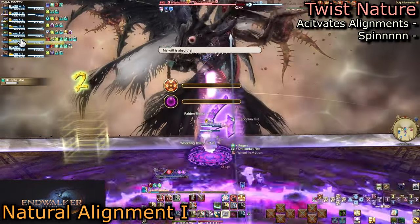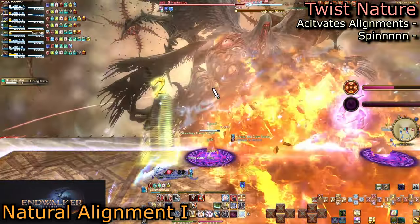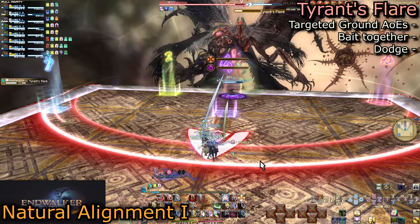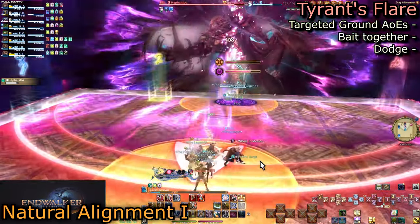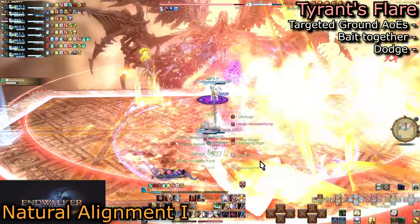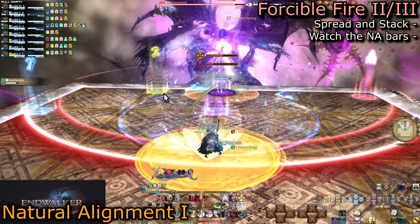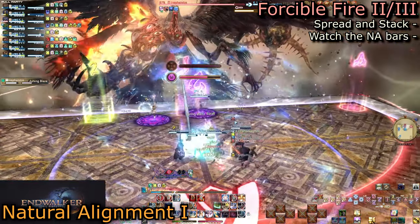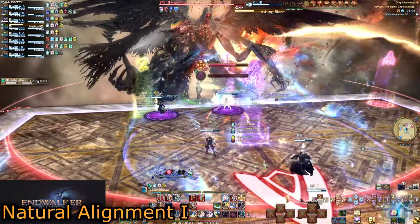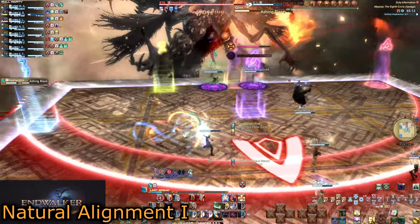Everyone else stacks up at the edge of the boss's hitbox. Watch over the alignment players' heads as two bars appear when the boss casts Twist Nature — a stack marker icon at the top and a targeted AoE on bottom. Both bars fill, one faster than the other at random. Tyrant's Flare will be cast, placing AoEs under every player. We stack in these positions to minimize flare coverage. Then everyone must dodge relative to the stack or spread mechanic — Forcible Fire 3 and 2 respectively. The two natural alignment players should remain north no matter what.